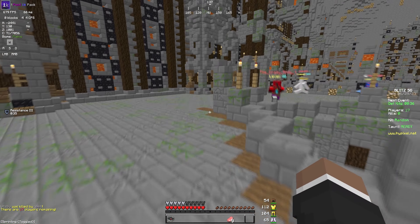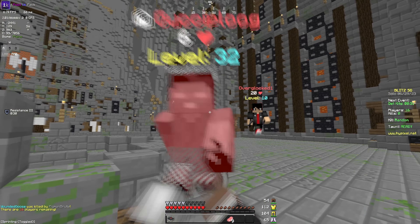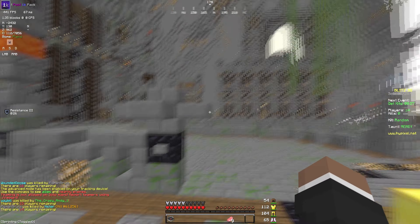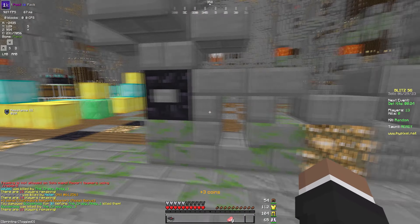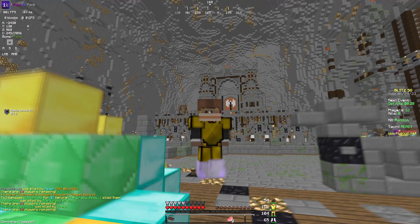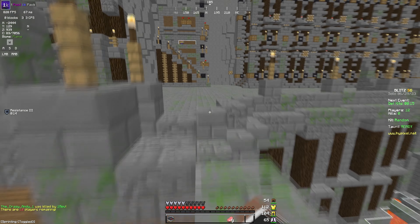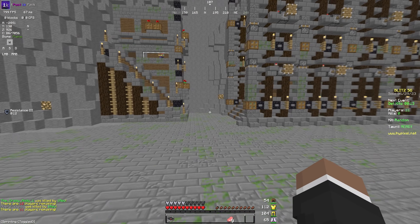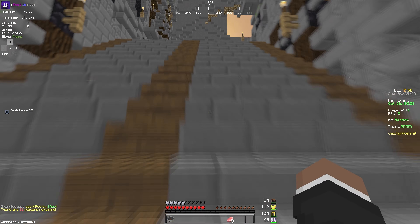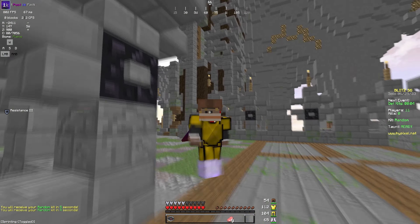Archer is still a really good kit even though it got nerfed. As the name suggests, it gives you a really good bow. The armor is pretty much a diamond helmet and all leather pieces, and then you get a Power 2 bow, which is really overpowered in Blitz.